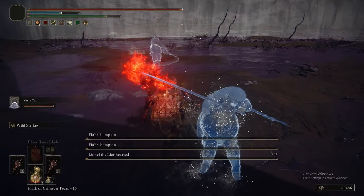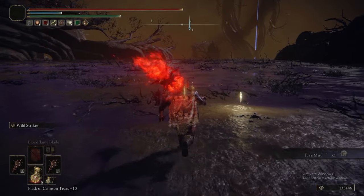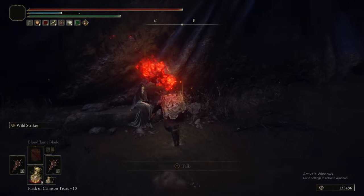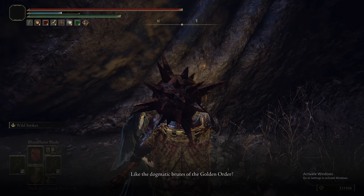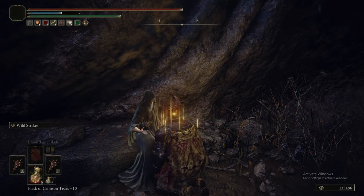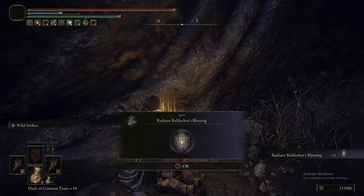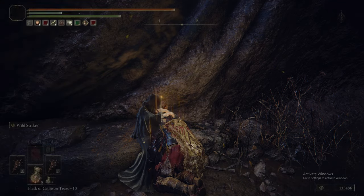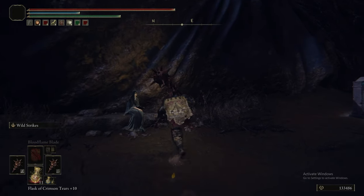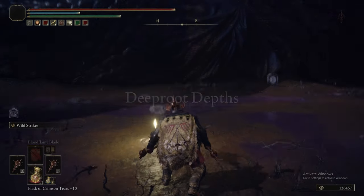The item creates a cloud of Death Blight - it's bad in PvP too because if it were good it'd be overpowered, so just don't use it. Now we talk to Fia and choose to be hugged. We get Baldachin's Blessing, and a tip: to skip the animation of having to stand up after being hugged, just walk back to the grace - considerably faster. Exhaust her dialogue, warp back, and we have to do the boss, which requires changing our setup.